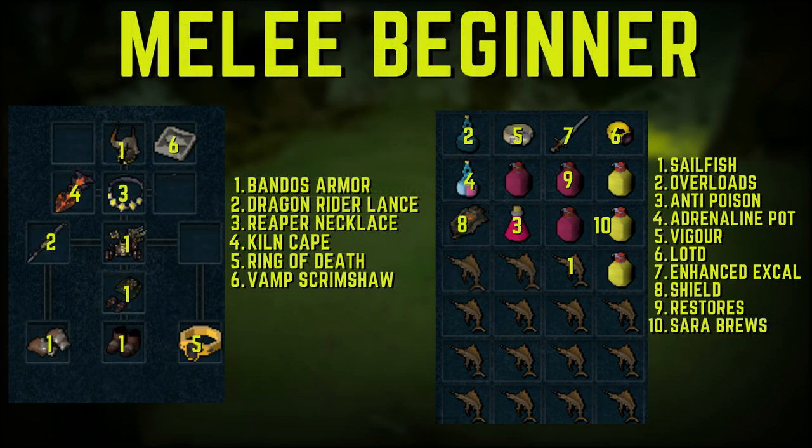For the beginner melee setup: full Bandos armor, Dragon Rider Lance to keep at range from Araxor, Reaper Necklace, Kiln cape, Ring of Death, and Vampirism Scrimshaw to keep HP up — highly recommended for beginners. The inventory is mostly the same: sailfish, overloads, anti-poison, adrenaline potions, Ring of Vigor, Luck of the Dwarves, Enhanced Excalibur, a shield switch — useful because beginners can use Quake on the web shield to heal, or Barricade in emergencies, or Resonance on the darkness path — plus super restores and Saradomin Brew.